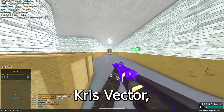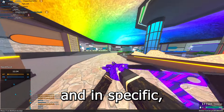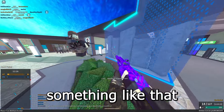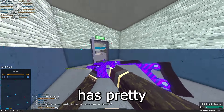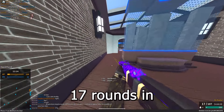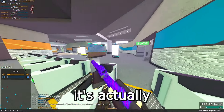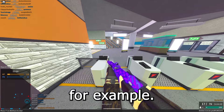For the PDW category, we have the Chris Vector, which has a ton of conversions and customizability. Specifically the .357 SIG conversion is really good — I think it's a one-head, one-limb kill, or something like that at close range. It's definitely a three-shot to the torso. It also has pretty high velocity with this conversion and pretty low recoil. The only real downside is that you get about 17 rounds in a magazine, which is kind of rough, but overall it's very potent at close range.